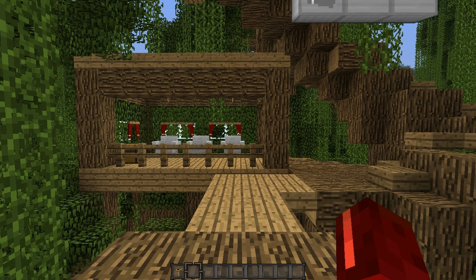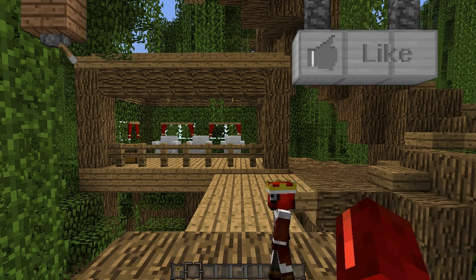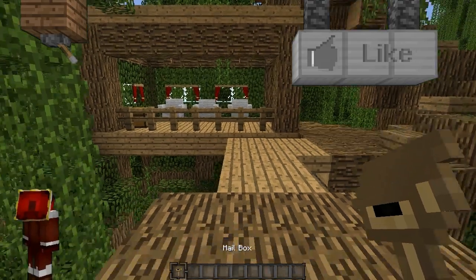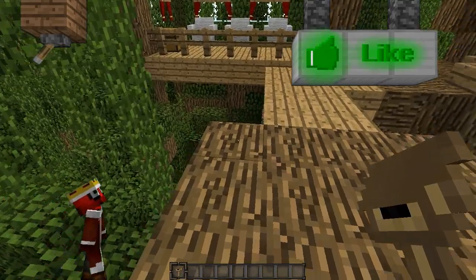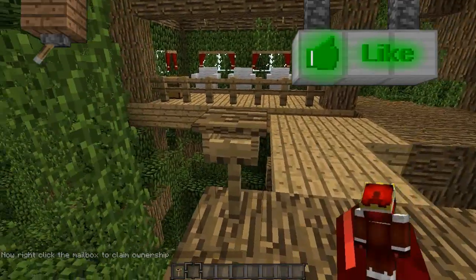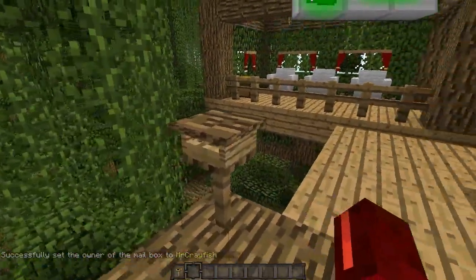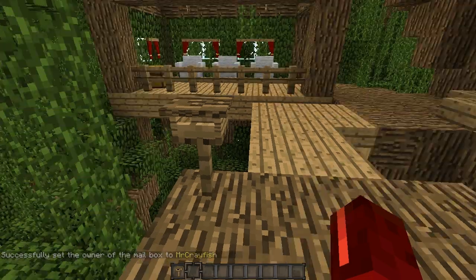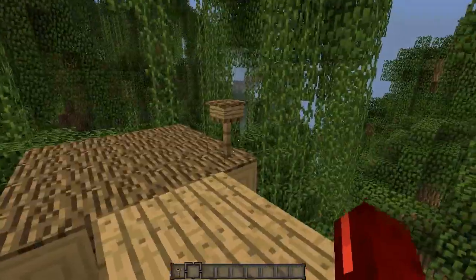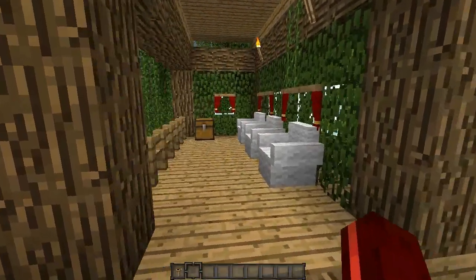So there have been many changes, new and existing as well. We've got the mailbox at the start here. It's a little bit different how this mailbox works now. Once you place it down, you've got to right-click it to claim the ownership. I've changed that because we were having some problems before where it wasn't actually saving your name to the mailbox and then you couldn't remove it.